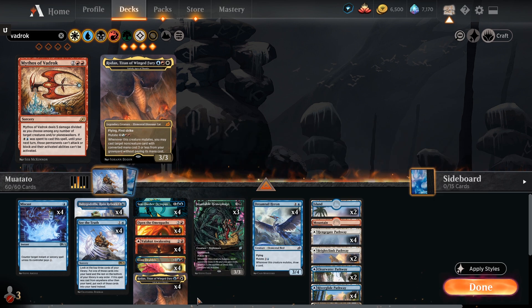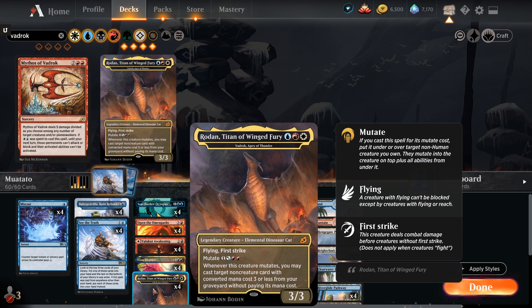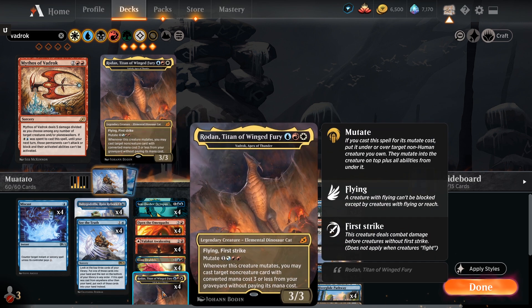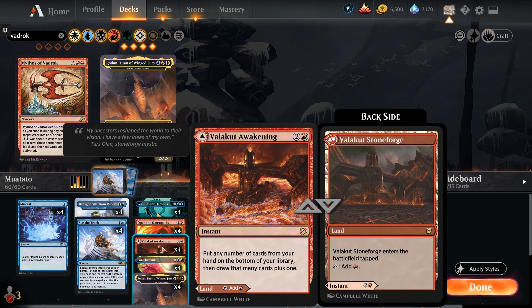The win condition is going to be Insatiable Hemophage. For two and a black to mutate, when this creature mutates, each opponent loses X life and you gain X life, where X is the number of times this creature has mutated. This plays perfectly into our Vadrok combo plan of basically mutating for free thanks to Open the Omen Paths. We can win as early as turn four because Baby Godzilla gives us cost reduction on Vadrok.